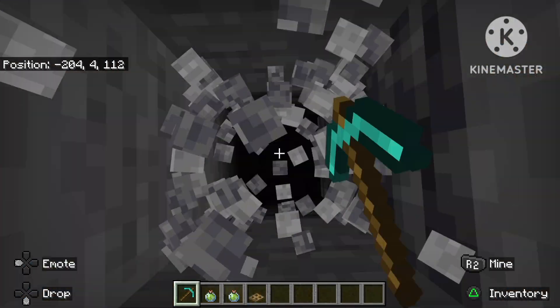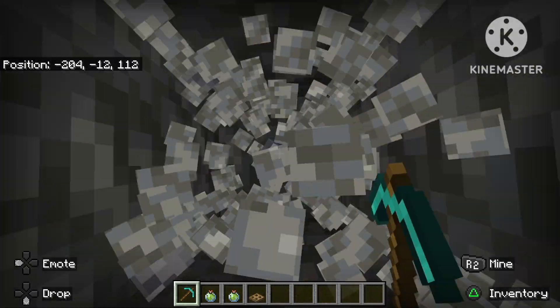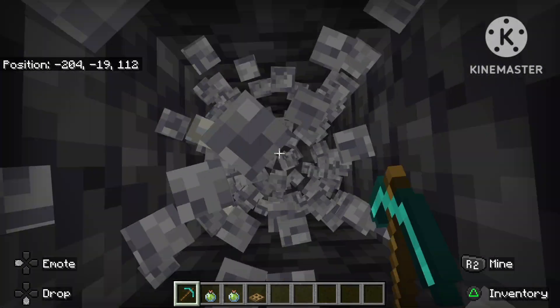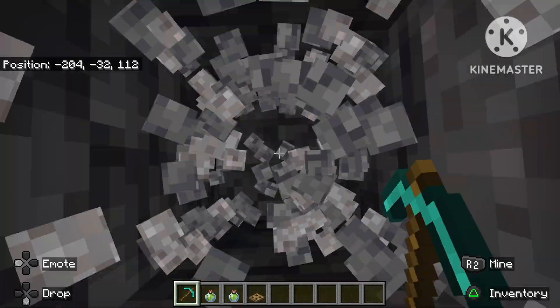First up you have to go down to minus 53 blocks. The reason for this is it's just above the lava, so you won't run into any lava, and diamonds spawn the most there.